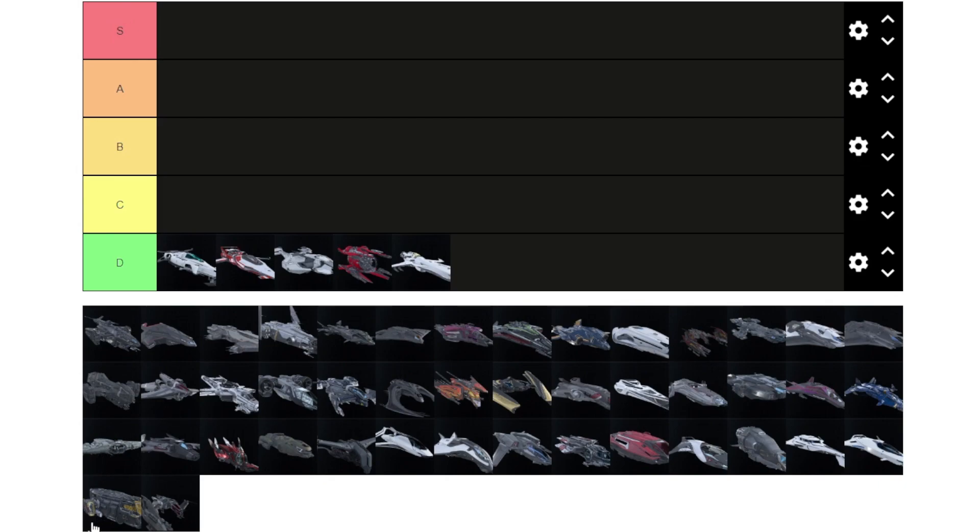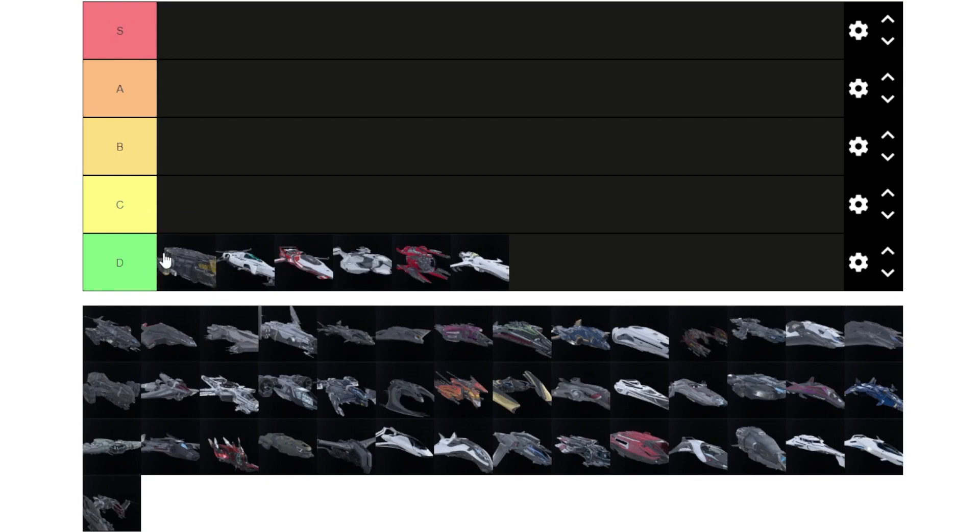Another D tier ship is the Cutter. It's a nice ship and it is tanky, but for bounty hunting it doesn't fly too well and it's not better than the other ships coming up in the list.